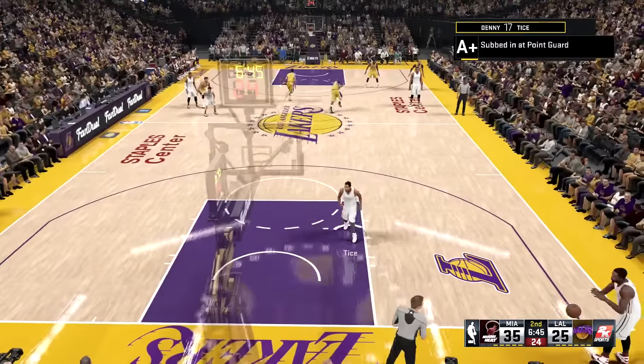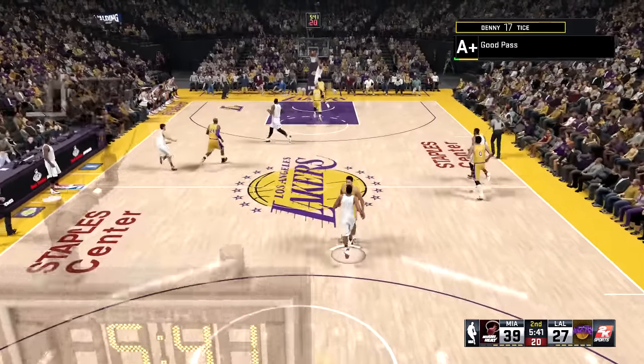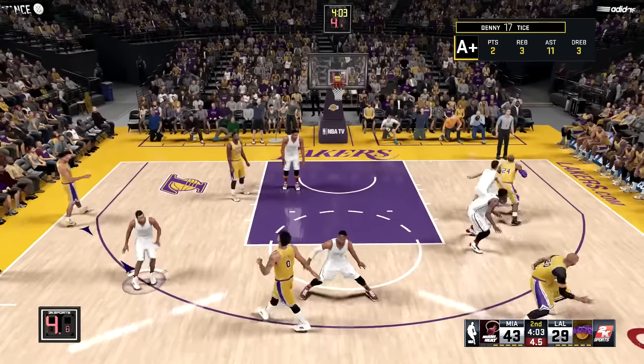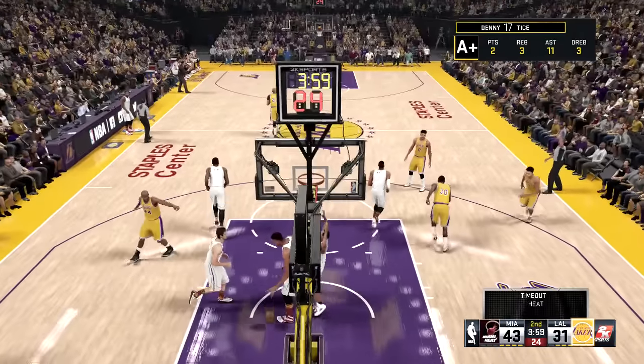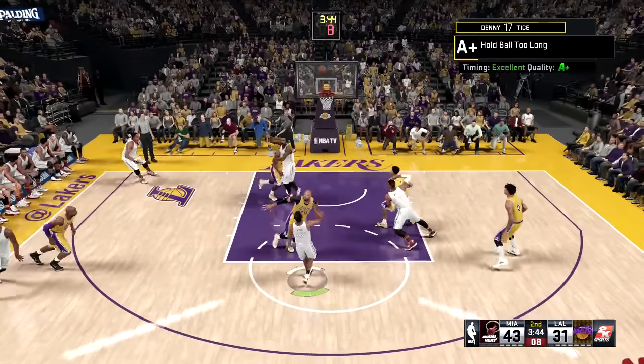As we go to the bench to start the second quarter, we are up by 10. The bench unit is definitely doing something right out here as we find Hassan Whiteside — easy points right there. But somehow they don't guard someone, as Kobe Bryant goes over Drogic. Just too much for Goran Drogic to handle. The Black Mamba is going to get his over Drogic all day long.